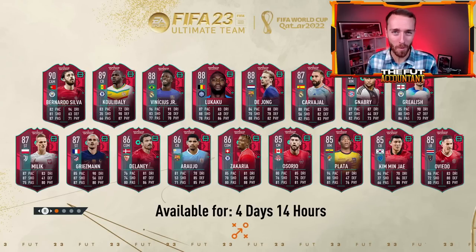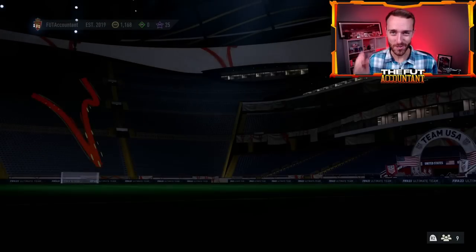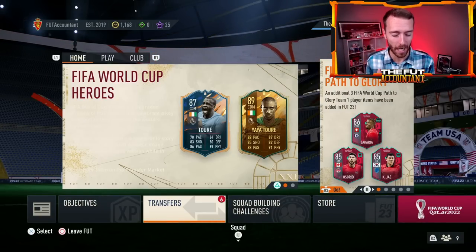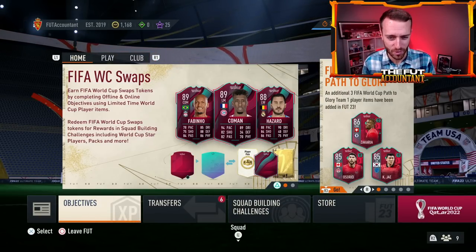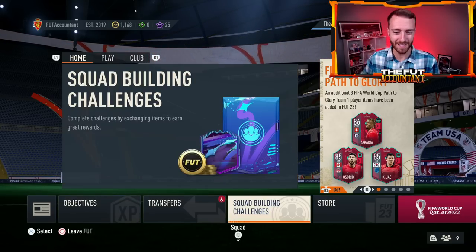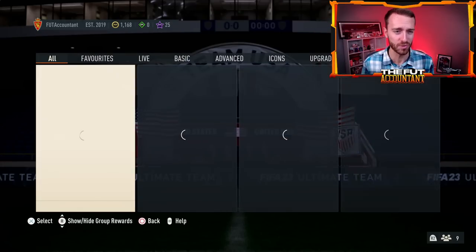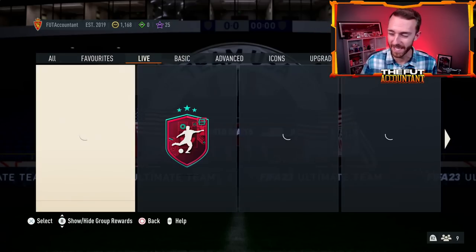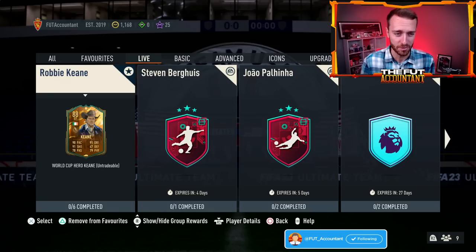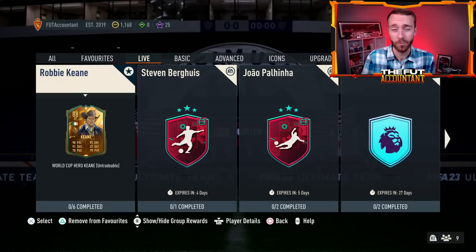Hey guys, it's Nate aka The Foot Accountant. Welcome back to the channel. Happy Monday — start to a brand new week and potentially a big upgrade pack day on FIFA 23 inside of the Path to Glory promo, because Monday is always upgrade pack day. Will EA get back in the normal swing of things and drop us a big gamble pack today? There's maybe a slight potential chance of that, but we'd also expect the normal upgrade packs as we almost always do on Mondays.